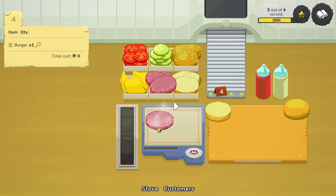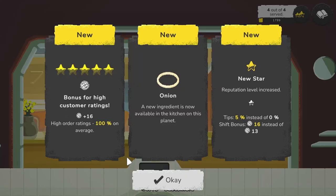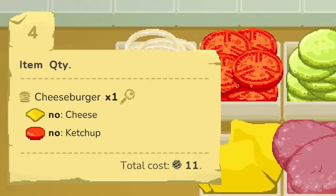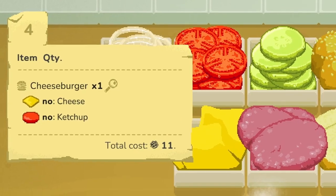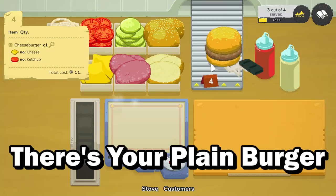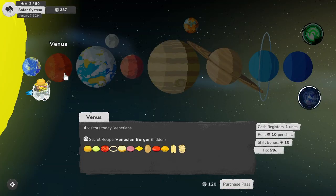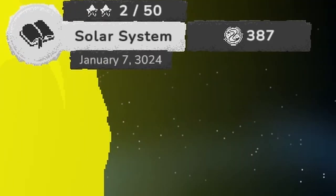Be careful if you're trying to place ingredients back into the ordering station. After completing day five we unlocked onions. This guy just ordered a cheeseburger with no cheese and no ketchup — just making it a plain burger. There's your plain burger, sad eyes, I hope you enjoy.